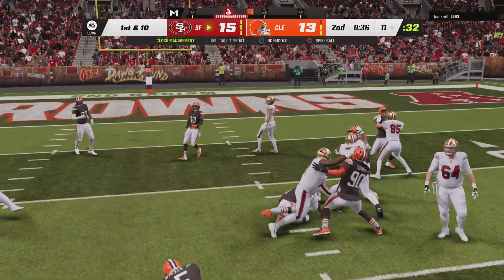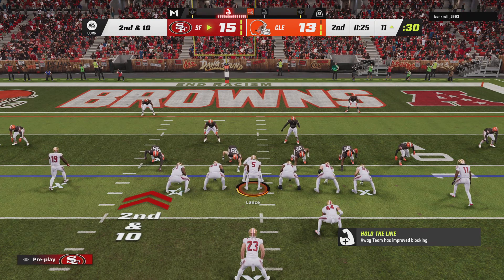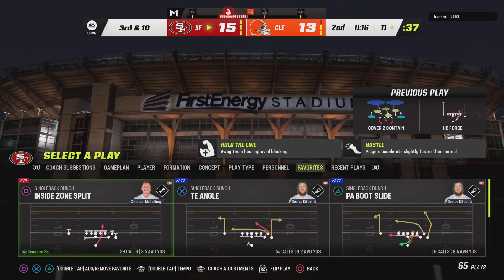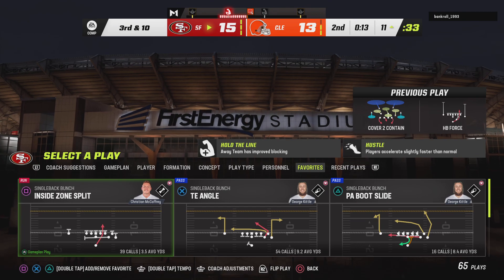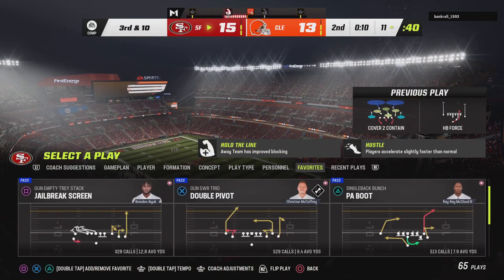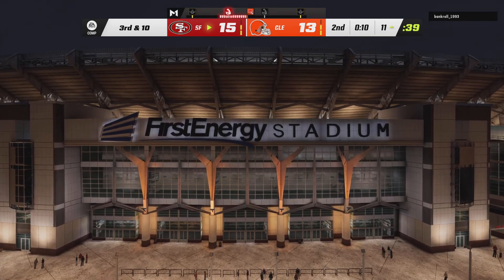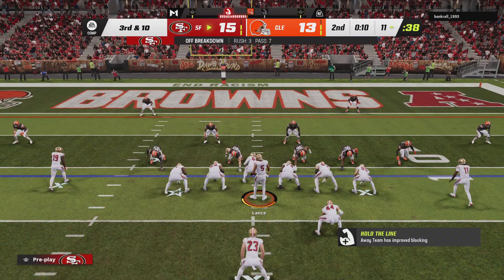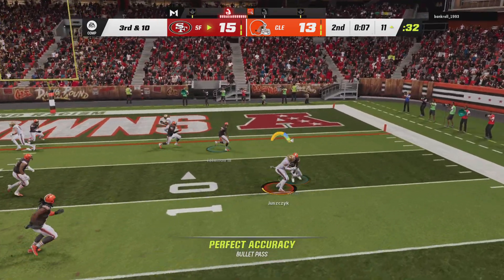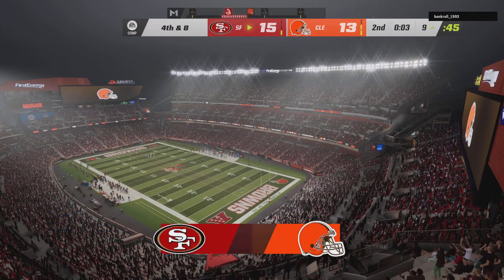On first down this is McCaffrey, and he is swallowed up right at the line of scrimmage. Another run with McCaffrey on second down — once again not much running room if any at all, calling no gain on the run. The timeout is signaled for with ten seconds to go before halftime. Two runs for a net gain of nothing. Now here's third and ten — Lance now to throw, gets this one to Juszczyk, and he'll be brought down well short of the first at about the nine-yard line. Give him two yards there on the completion, and it'll be fourth down.